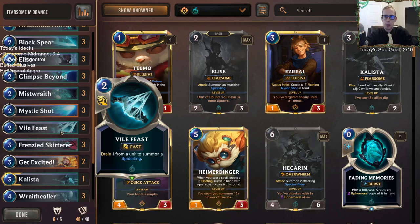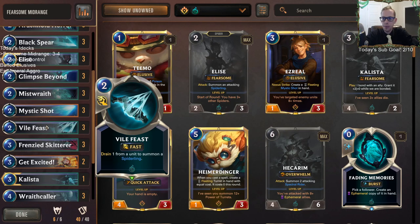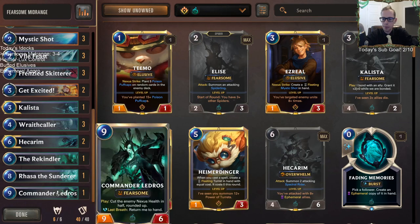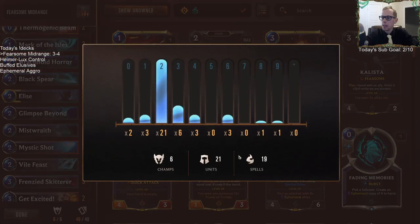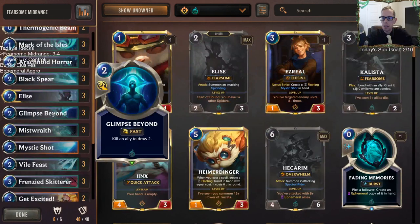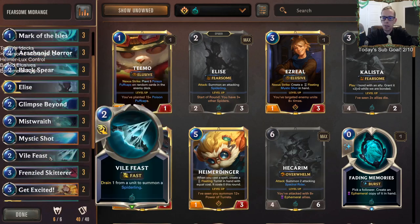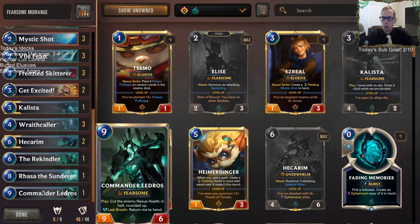Probably my least favorite spell was Vile Feast — the one-drop just wasn't really killing anything. The deck has 21 units and 19 spells. I think maybe that ratio could change a little bit more in units' favor — maybe we don't need three Mark of the Isles and three Vile Feasts. Those two could probably be trimmed.